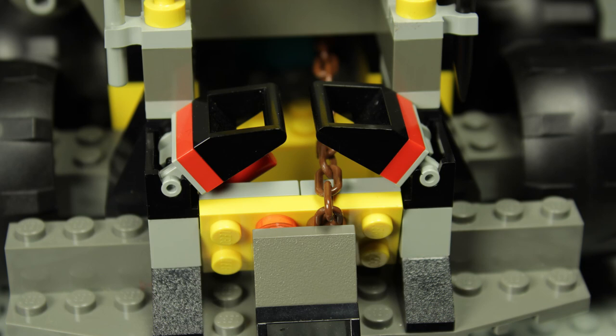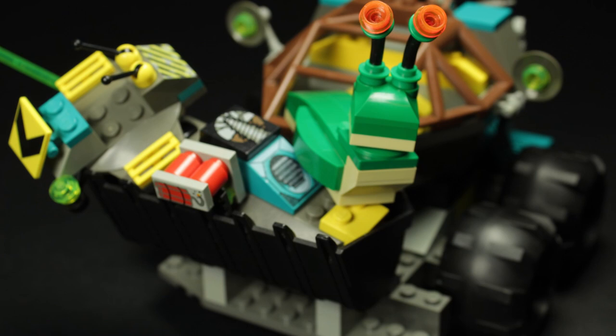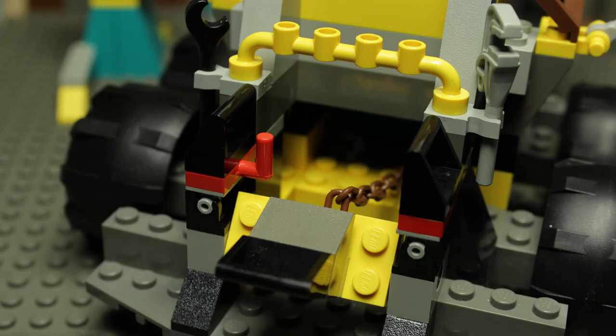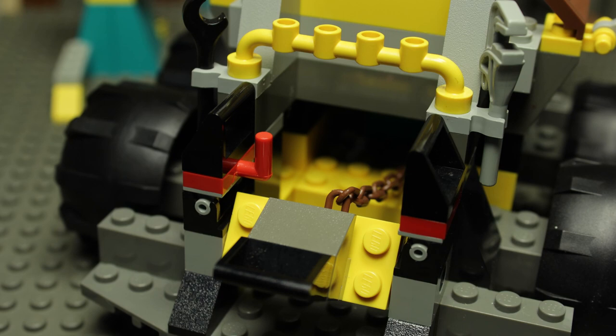You'll notice on the back there is a locking mechanism to keep the bucket in a raised position, but I've never really found a purpose for this. The bucket is able to handle significant loads on its own, and the only time I found it needed the lock was when the load was so heavy it tipped the vehicle right over. In addition, it unfortunately adds red into the Rock Raiders' color palette, which clashes pretty hard against the other visuals.